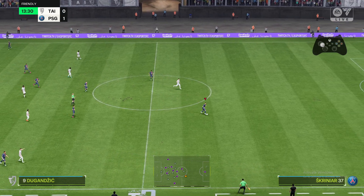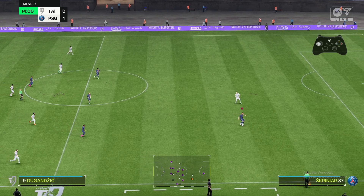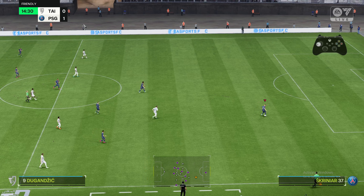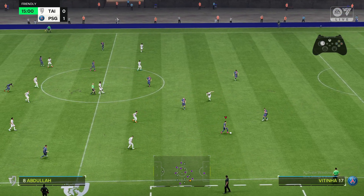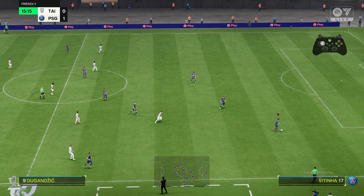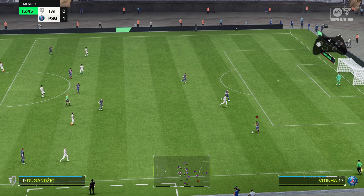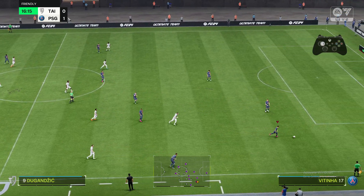I'm using a PS controller, so it's R1 and L1 — these buttons here. You should see them on the overlay. Then you need to go in the direction that you want. For example, going to the right, and then with my right analog I need to flick to the same direction, as you can see here.